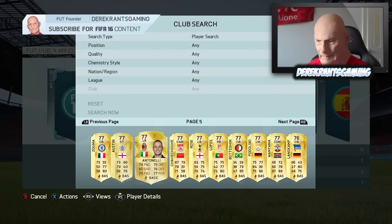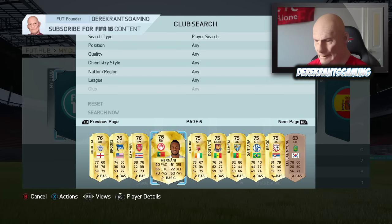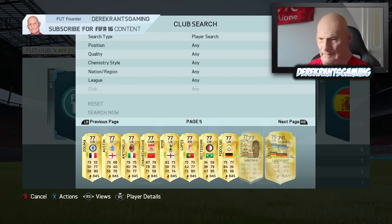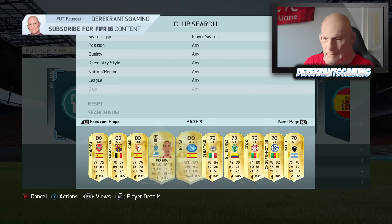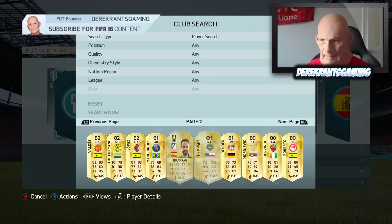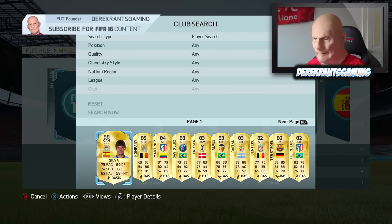Well, that's it. It's not going to get any better the further we go down, is it? That is it boys. There is our 250k pack. We did get Aubameyang, which is very good, and of course we did get the likes of David Silva, Vincent Kupfer, Martinez, David Luiz. We've got decent players, they're just not worth an absolute crap ton.